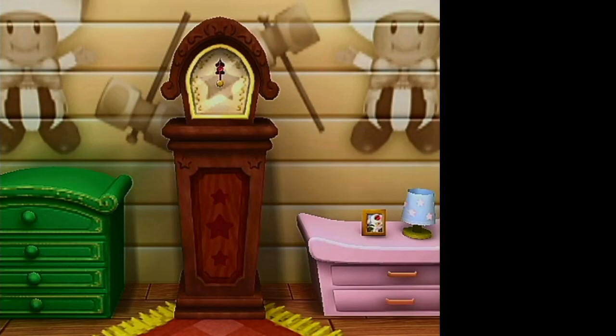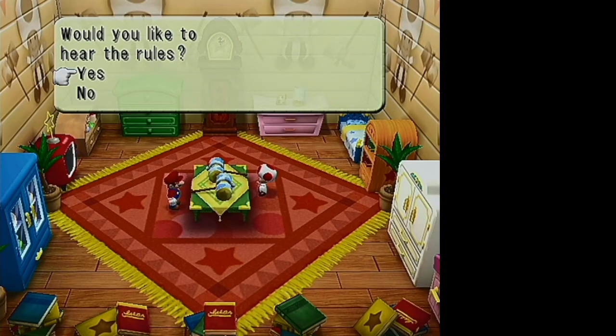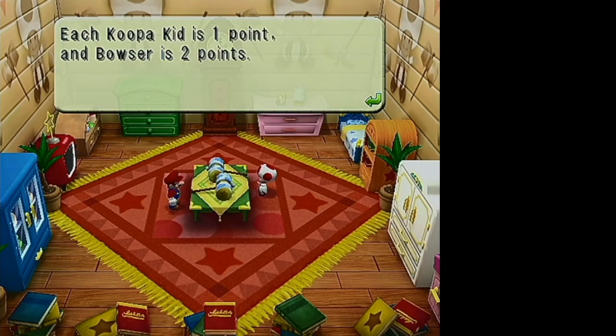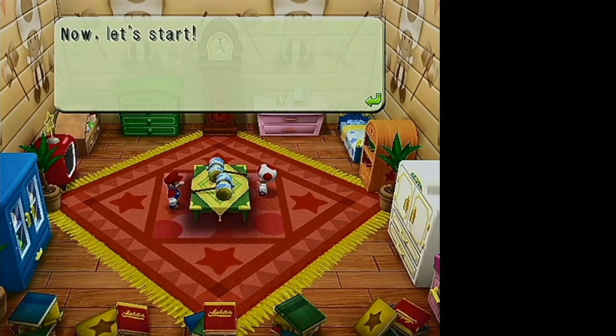Here's Toad's little room — now we must battle via Bowser Bop. The rules: you must bop all the Bowsers that pop out using the hammer. Koopa Kids are worth one point, Bowser is worth two points. If you get more points than Toad can in 60 seconds, you're the winner. It's essentially competitive whack-a-mole.